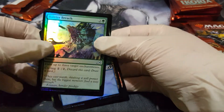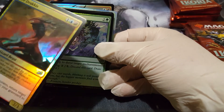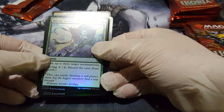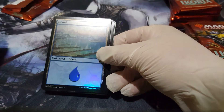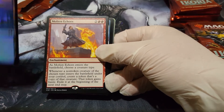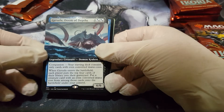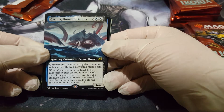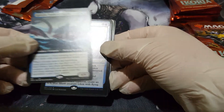Hopefully the foils come through well on camera. We also have Barrier Breach, a nice foil Island, Molten Echoes, and Doom with the Depths — a legendary Demon Kraken. I don't know how to pronounce that one part but that's what we have here.